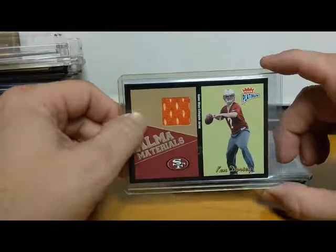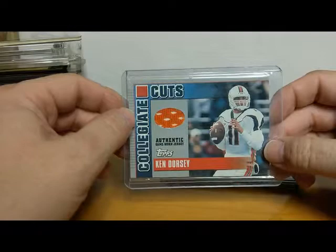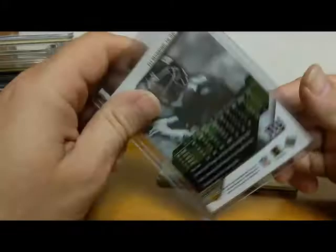Like I said before, I'm a big University of Miami fan. Here's a Ken Dorsey piece of his Miami uniform — Ken Dorsey 2003, from Fleer Platinum. Also from 2003, Collegiate Cuts Topps — Ken Dorsey again, another piece of University of Miami jersey. He got us one national championship; should have had two but the refs blew that call versus Ohio State. There's another Eli Manning rookie — 2004 Upper Deck Pro Six Diamond Collection.